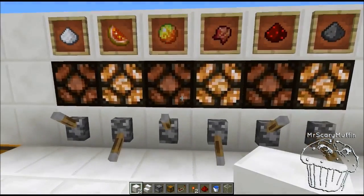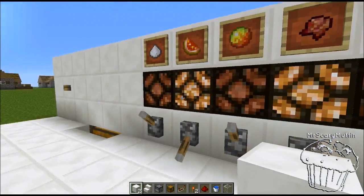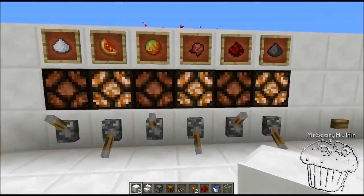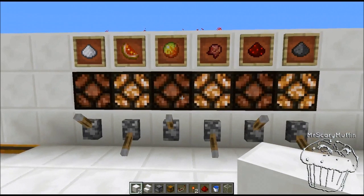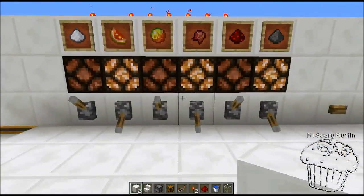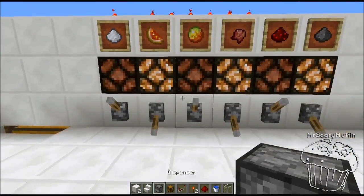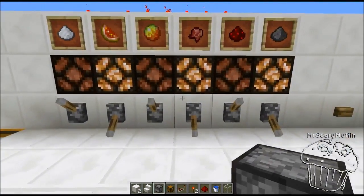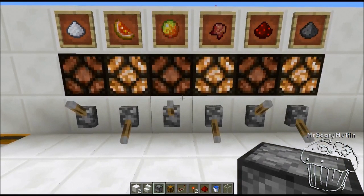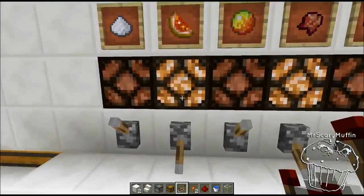I've seen a couple of brewing machines on YouTube already for different methods and all that kind of stuff. I'll link a couple of them below because I do think they're also relevant. However, the one big thing that I had against these brewing machines was that they did not allow you to create random potions — they were really good at automatically making the same potion over and over again. What I really want in the survival world is something that I can dial.